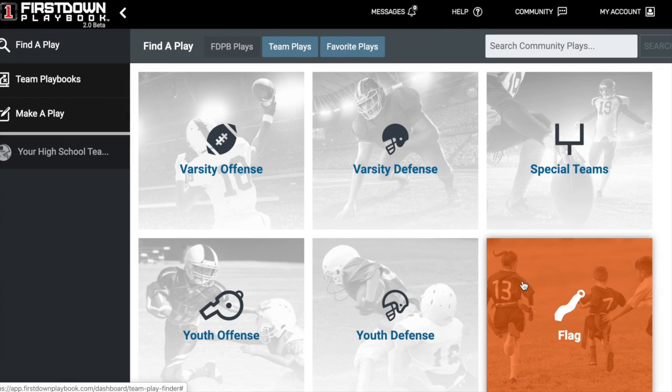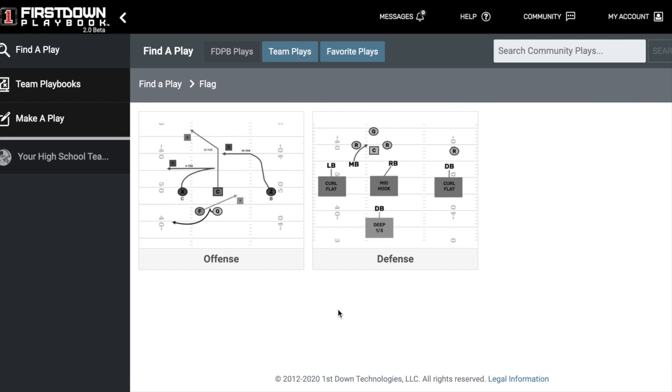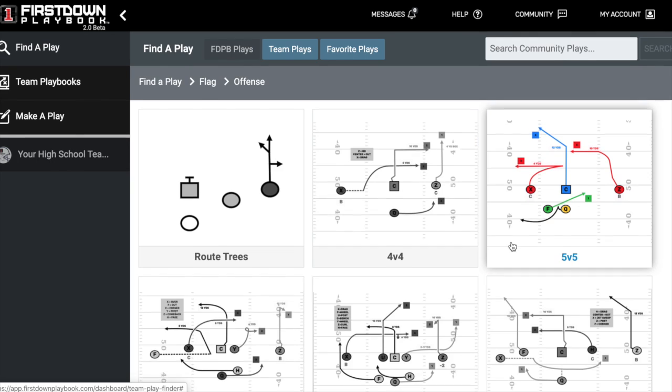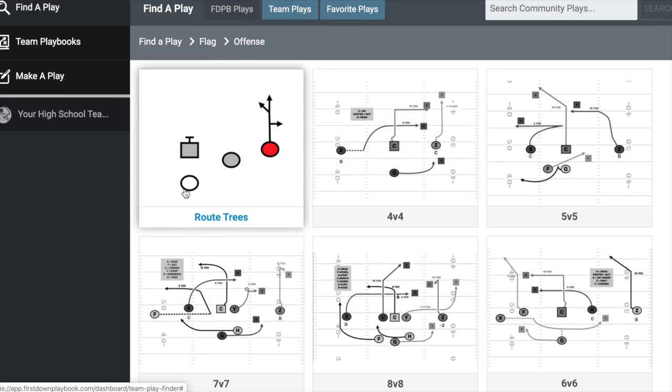When it comes to flag football there are a lot of different rules out there and a lot of different age groups. One of the questions we often get is: do you have blocking and non-blocking, or shielding and non-shielding plays in First Down Playbook? The answer is yes.